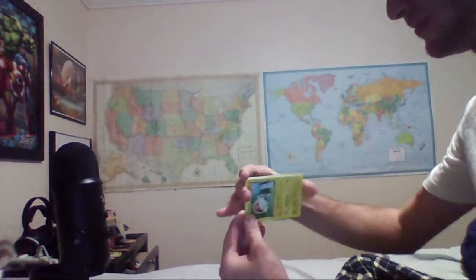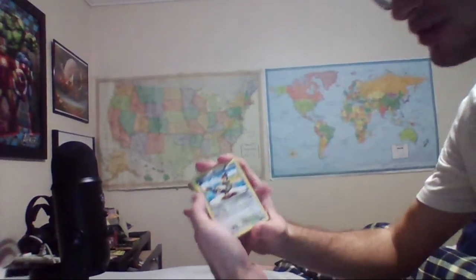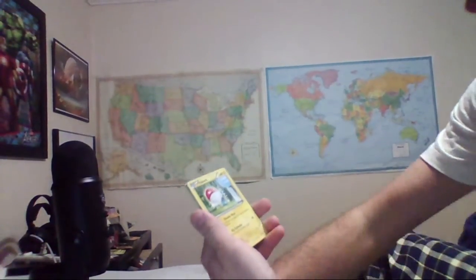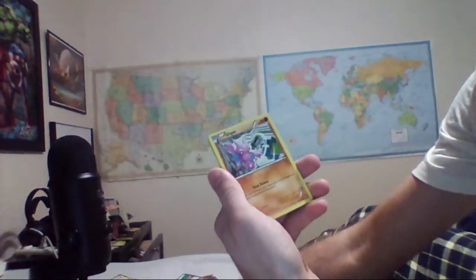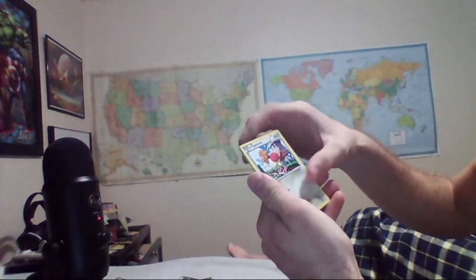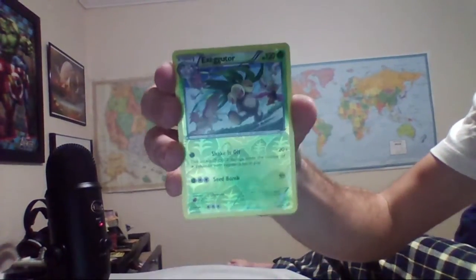All right, here are our cards — the rarest card is in the front or in the back. We got a Tranquil — trash. Gliscor — trash. Voltorb — trash. Gligar — trash. Noctowl — trash. Natu — I already have one — trash. Spearow, I could use him. He's a Reverse Holo. Altaria — trash. And a Trainer Wally — that's actually trash. All right, I'm going to put the semi-average on that side.